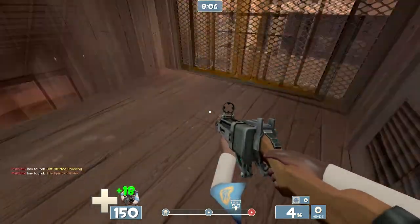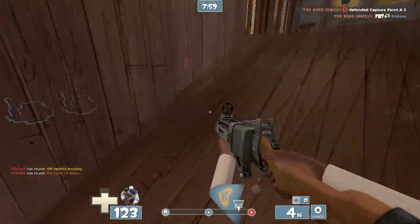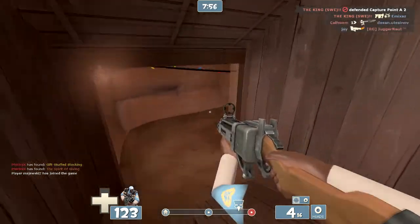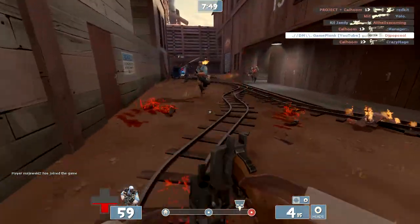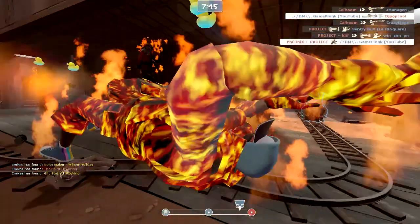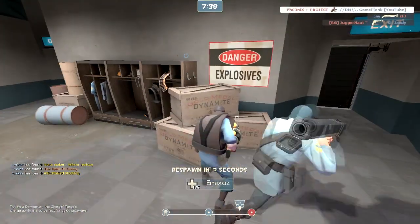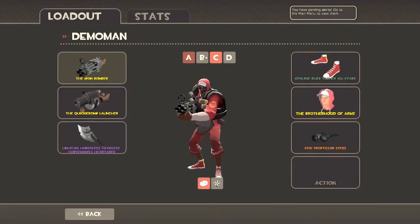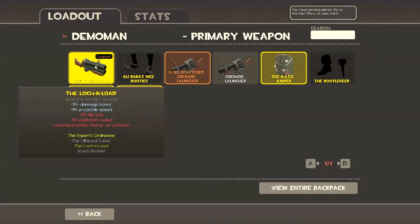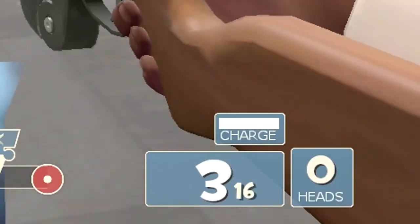They've also done what a lot of people are calling a nerf to the Lock and Load. I don't think this is a nerf at all — I think it's a buff. They've made it so the clip has three pipes in it, which is actually quite useful. Some people are saying it used to do 125 damage at close range. I don't think it did — it used to do around 121 for me, and now it still does 121, even though it says it does less damage. They've made the explosion radius down by 25%, but I think it's perfectly fine.